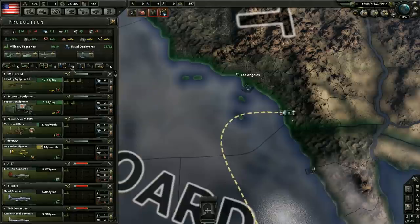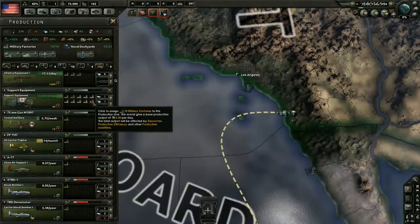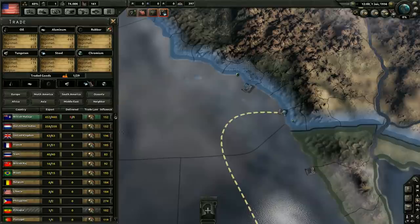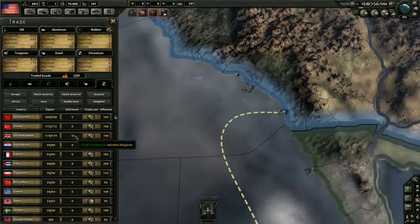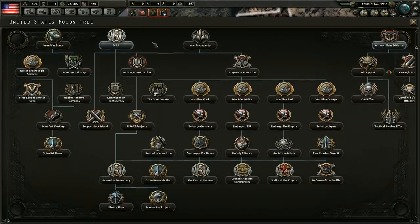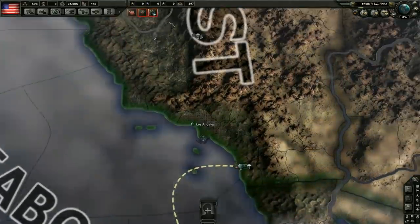We'll trade with British Malaysia for rubber. And we need chromium as well — don't have to trade for that very often. We'd rather not trade with the Soviet Union; let's trade with the United Kingdom instead. I'm tempted to trade with Turkey since that's the country we're looking to play with in our next campaign. Let's open the national focus — we're going to go for WPA, get that political power, which is very, very helpful early on.